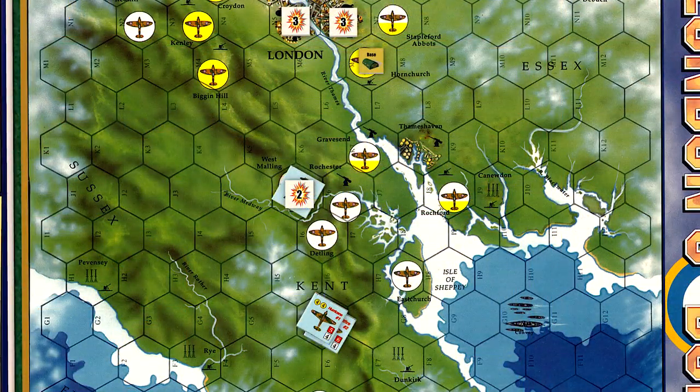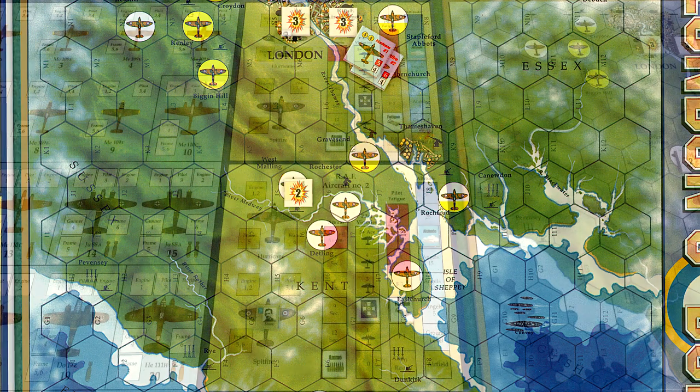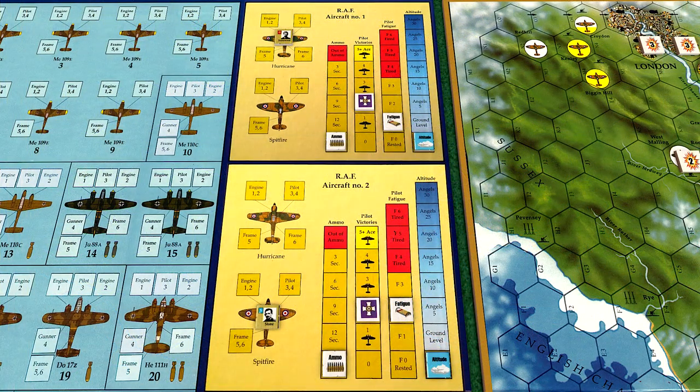The RAF cannot effectively attack this raid. With so many German fighters present, the British would most likely be overwhelmed in combat and suffer losses that cannot be replaced. Therefore, the RAF make their way to Hornchurch, while the Germans make their way back to France. The upside is that the raid only caused relatively minor damage, but the RAF desperately need to return the favor and start doing damage to German raids.